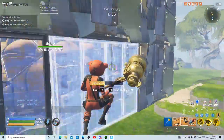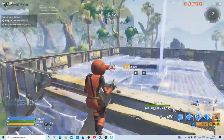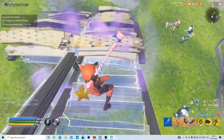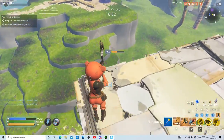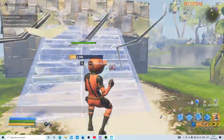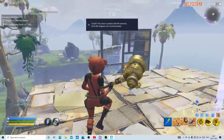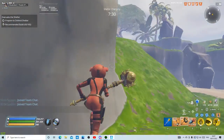From wherever husks spawn — let's say they spawn west — place two ramps going up, cover this in walls, and put a wall right there. Then edit those walls like this. Also, it does not matter which side the ramp is edited on, for anyone asking.